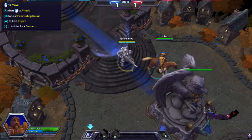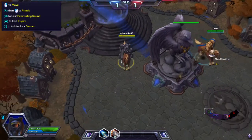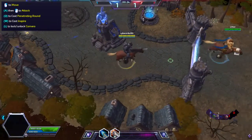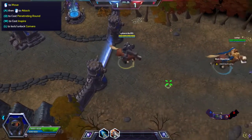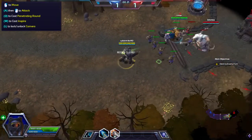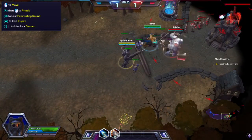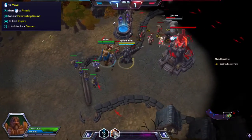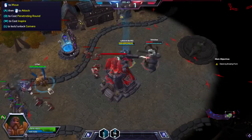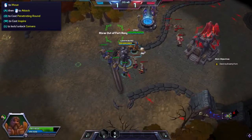Mount up and let's head back into the fight. You can dismount by pressing the mount button again. Right-clicking cancels your ability when the targeting arrow is active — use left-click to fire. Escape quickly — we will return when we have minions to guard us.